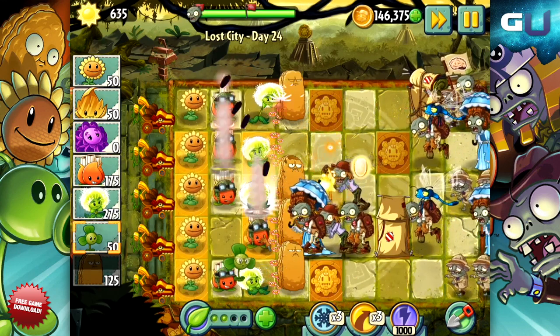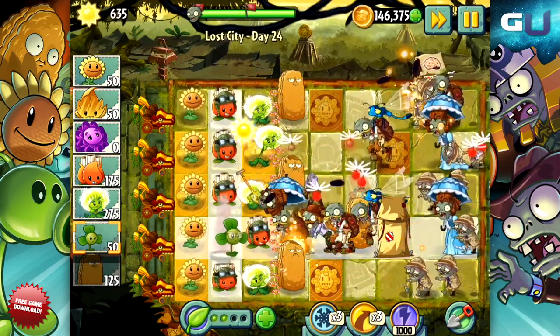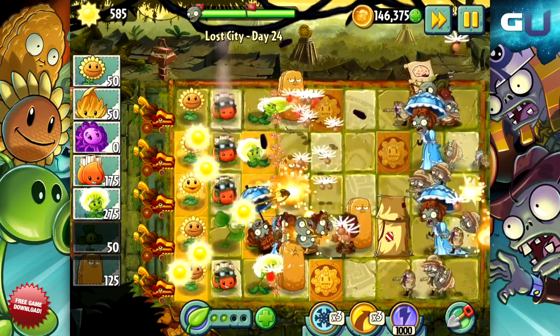They also have a great plant food attack where they will launch a hail of seeds into the sky that will rain back down to the zombies for major splash damage everywhere.